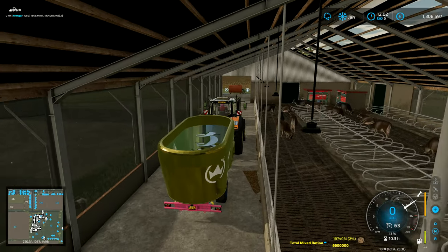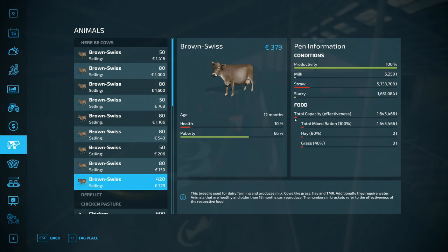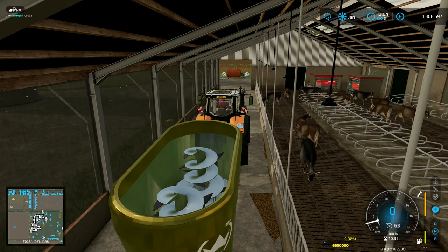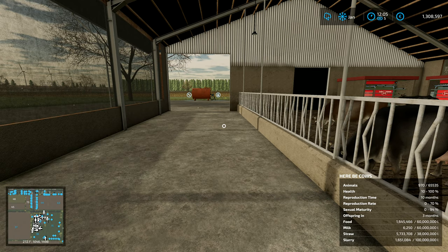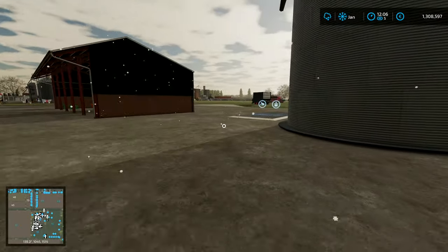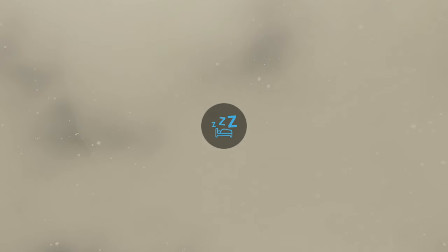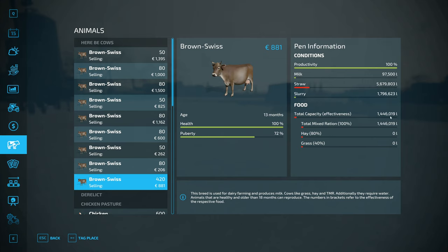You can actually see the food on the ground now in this pen. That's quite remarkable. Look at that - we've actually got more than just a red circle for our total mixture in there. I think it's like 50 million or 100 million or something obscene like that. We can have 60 million in there. We've got 5 million straw. The slurry is 100 million - I knew something was 100 million in there. We're doing really well. I'm quite pleased with most of this. Let's skip another night. It is now February and we have snow on the ground.